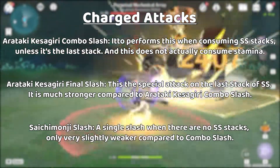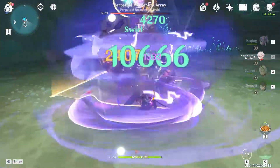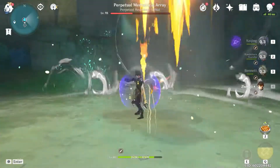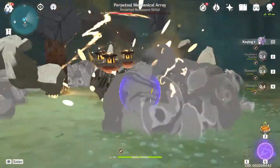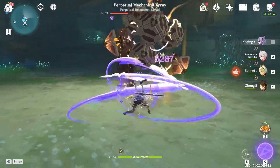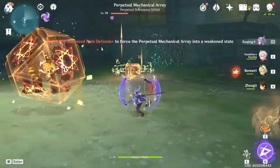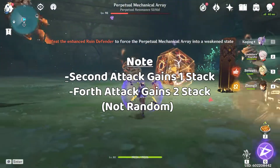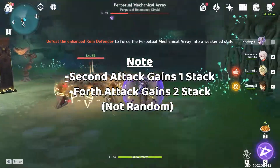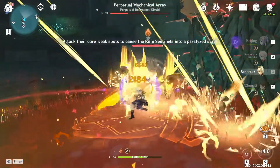So that's how SS stacks work and how the charge attack depends on them. But how do we get SS stacks? The first way is from the second and fourth strike of the normal attack hitting an opponent, gaining one or two stacks. There are also ways to get them from elemental skill and elemental burst, but we'll talk about that in those sections.